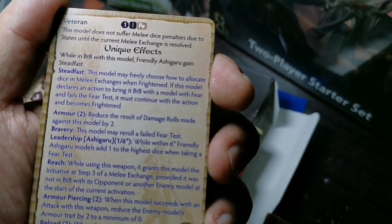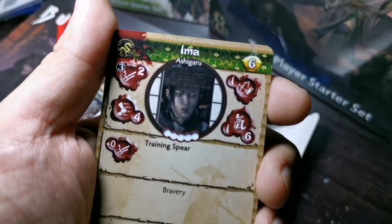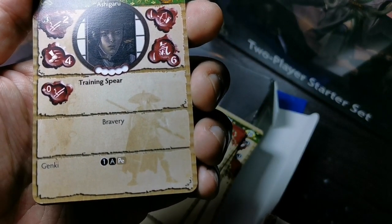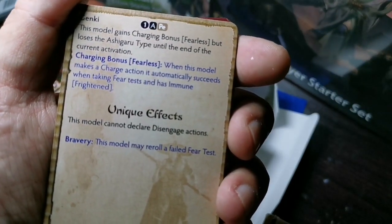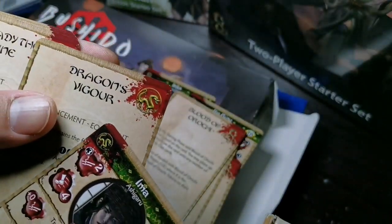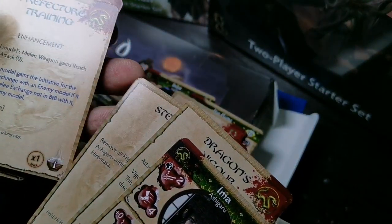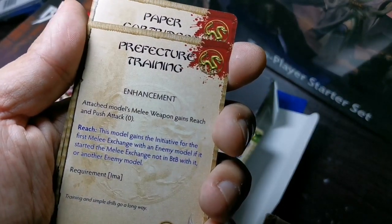Along with Prefecture you have the six point Ashiguro Ima, a model you can use to tie up other models. She has the Ganky feat — this model gains a charging bonus and Fearless, but loses the Ashiguro type until the end of the current activation — good against models that cause fear. For one point, she has an upgrade card that makes her a seven point model, giving the model Reach and Push Attack 0.